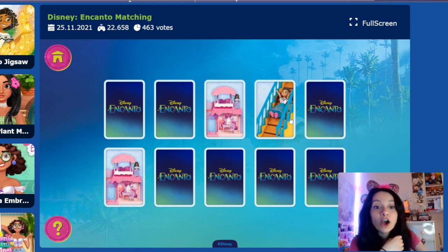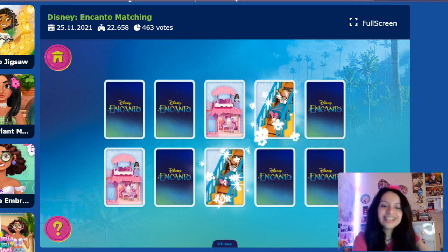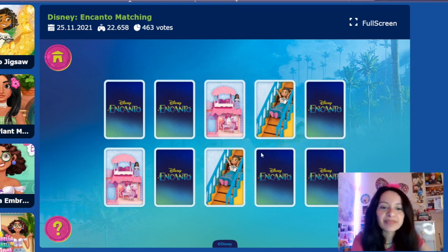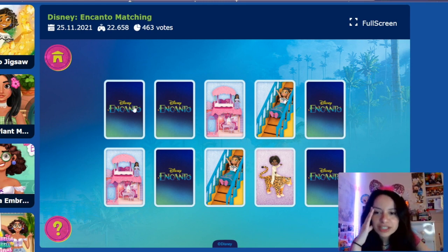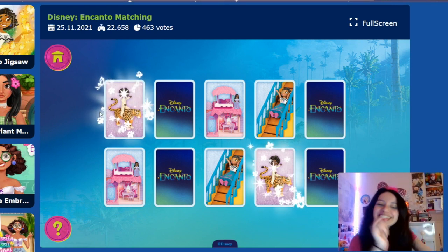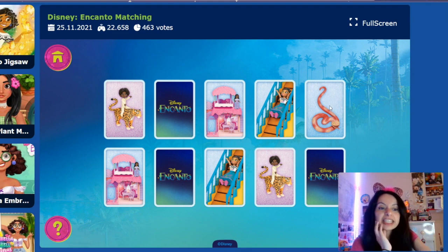Is that Isabela or a snake? We'll try this one — yay, we got it! Next — there's Antonio. Where was Antonio? I cannot remember. Was he the first one? Yes! Antonio was the first one. This card up here on top — the snake! We saw that one right here next to Isabela. Oh, the snake. Good job.